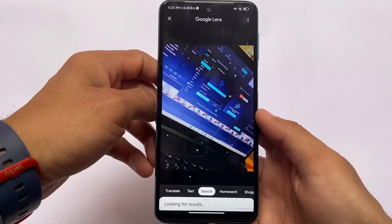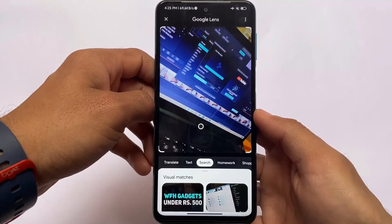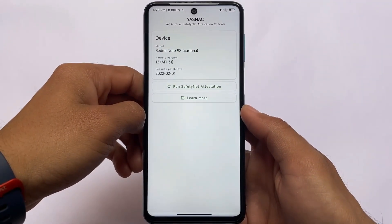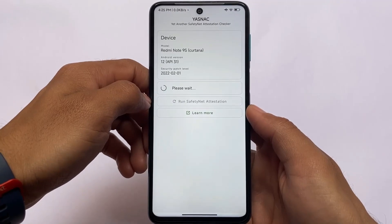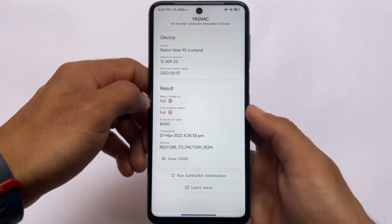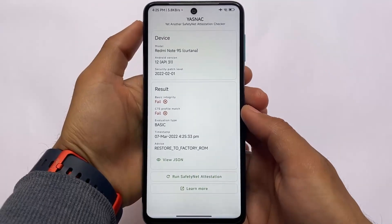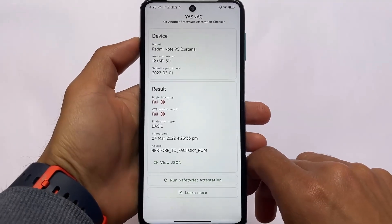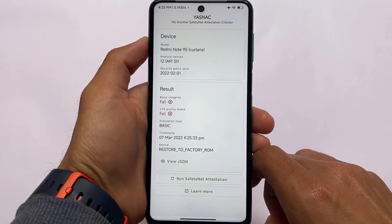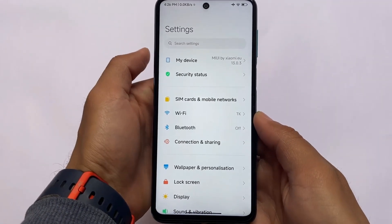This ported ROM is good for Poco M2 Pro, Redmi Note 9S, Pro, or Pro Max users since these devices haven't officially received this update yet. Regarding safety net: without root, safety net is not passing. You need to have Magisk installed and hide it. If it's still not passing, use some SafetyNet fix modules — tutorial videos are already available on the channel, so check those out.